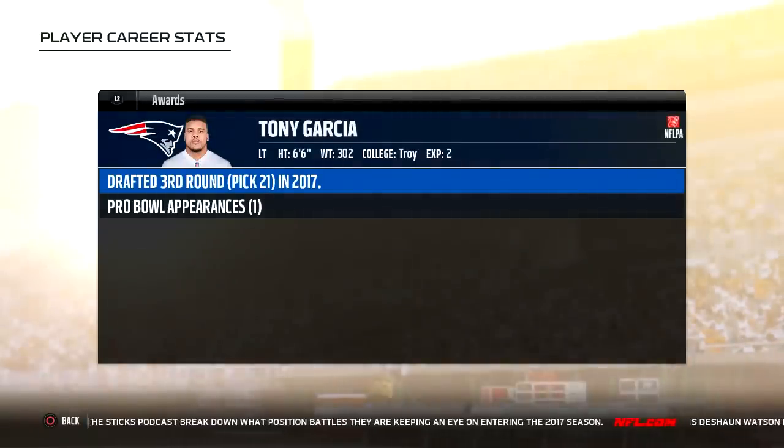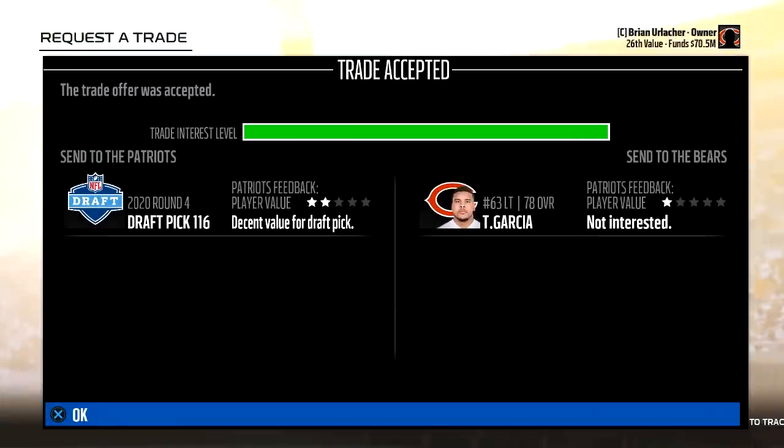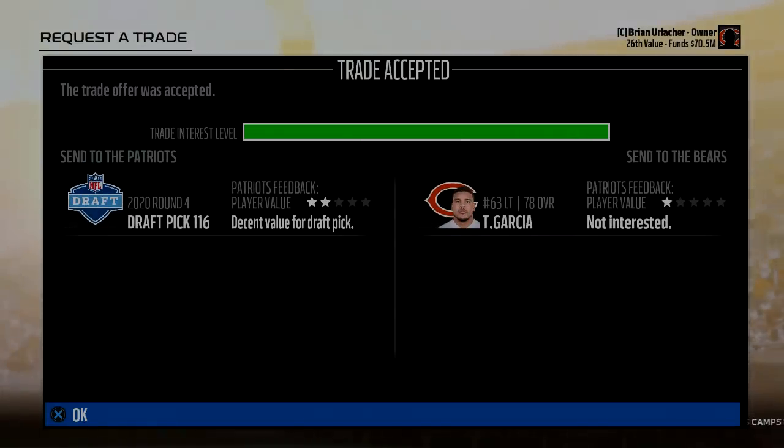Here was the last move we made at the end of the offseason. We did trade for a tackle — it's Tony Garcia, formerly of the New England Patriots, and he is our new right tackle.